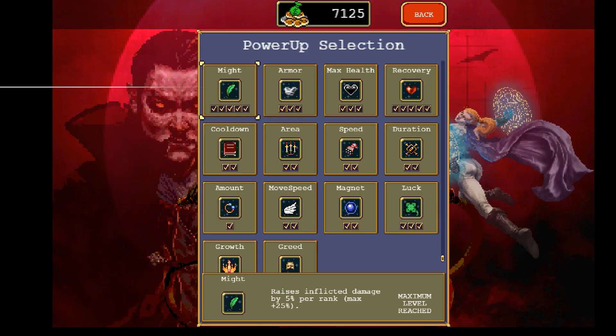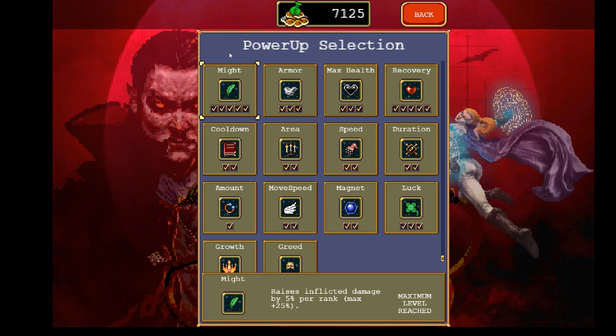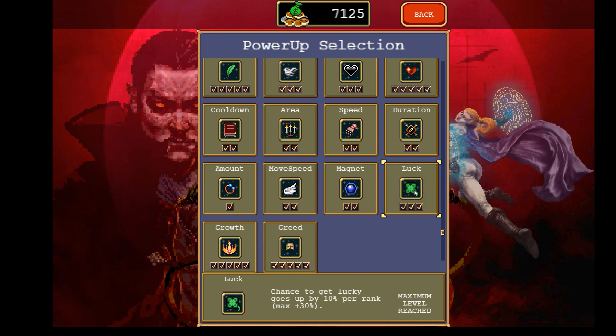My first tip has to do with identifying advanced play essentials — key power-ups you want right off the bat. We're going to start with luck: you want to get luck up to 30, which is three upgrades. This will give you decent luck on your runs without having to pick up the luck passive, which would be a waste.